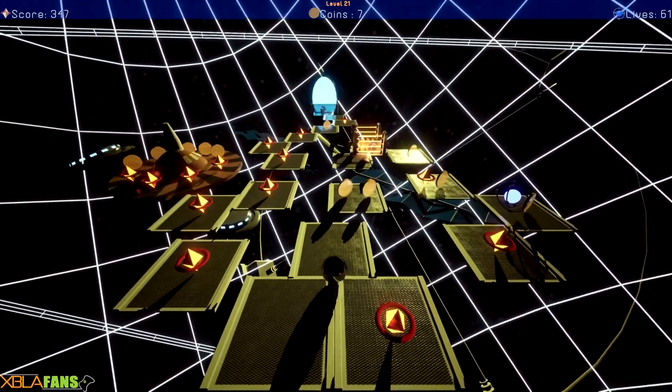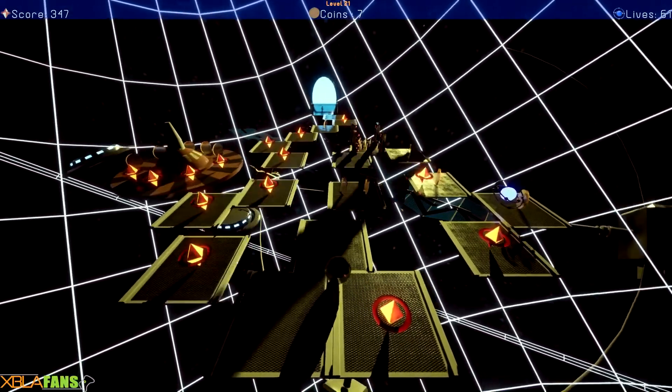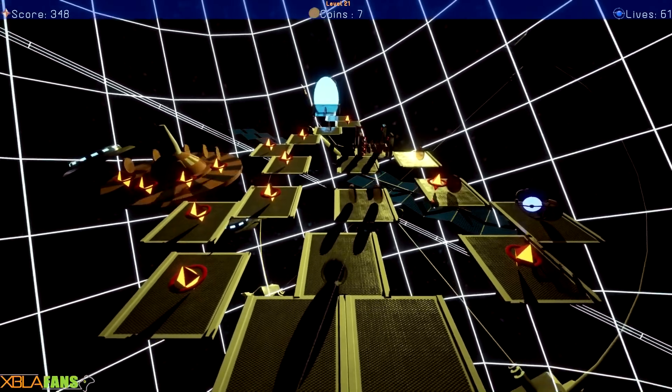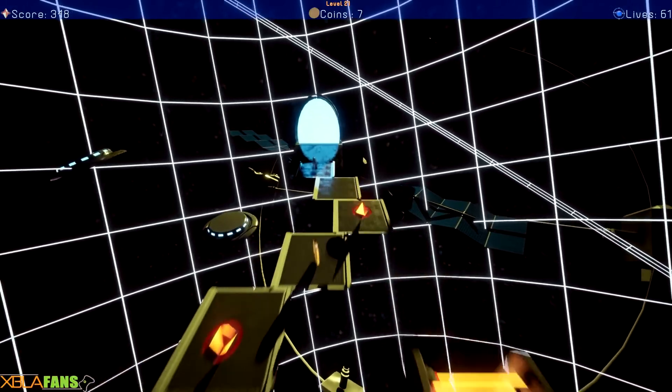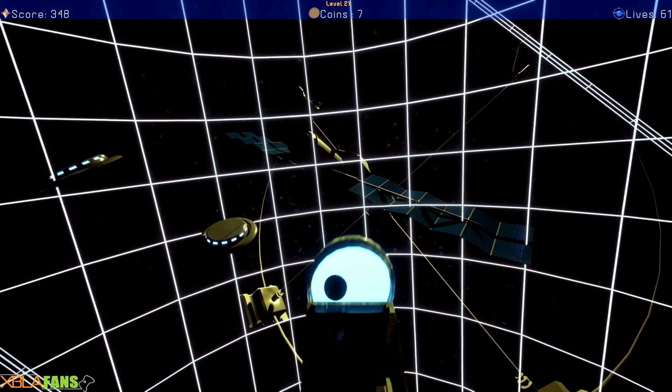There's a lot of stuff I can pick up here. These little sort of UFO golden things are actually points. There's coins, and then on the right there you can actually see a life. I actually have 61 lives. I have not needed these lives at all, because it is really easy to complete these levels.